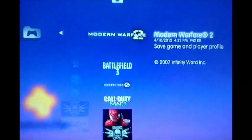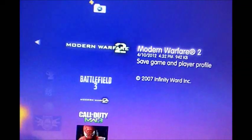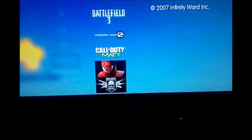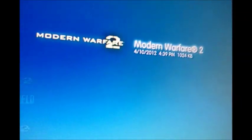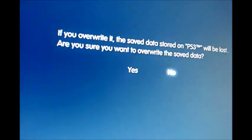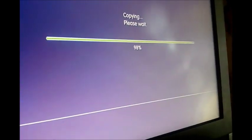Now we just go to the PS3. What you do is connect your USB. Put it in. Get your controller. Go to the USB flash disk. What you do is copy it. Yes, replace. Yes. Copy — please wait. And then it'll say copy completed.